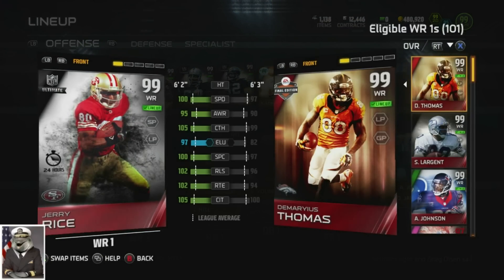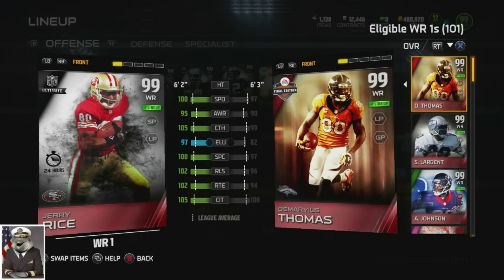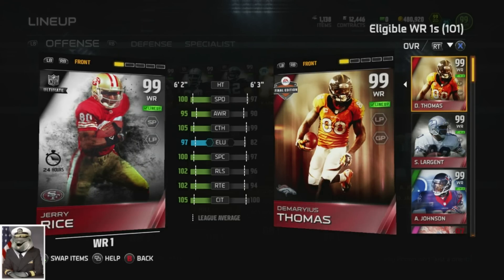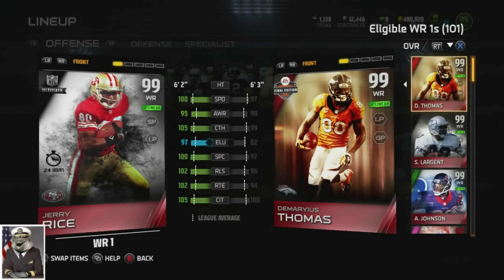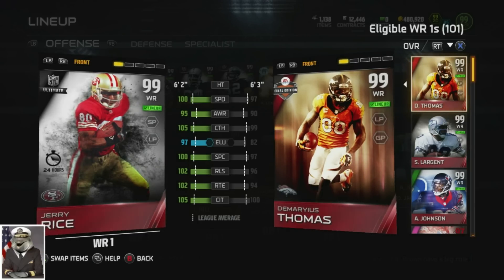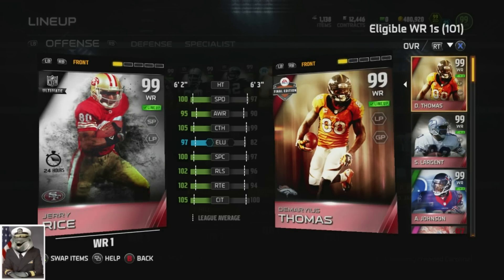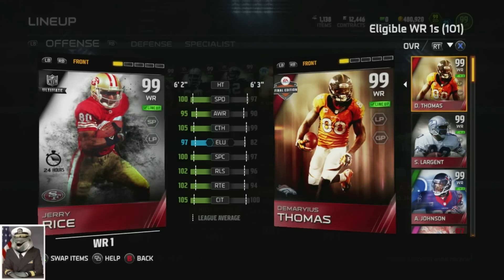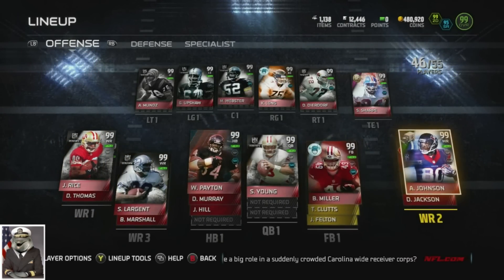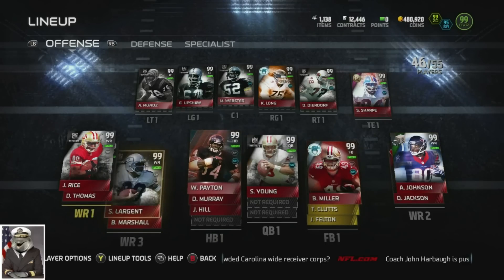I've only done one solo challenge so far, but the card looks absolutely flat-out disgusting - just amazing. When you take a look at everything he brings to the table: 100 speed, 95 awareness, 105 catching, 97 elusiveness, 100 spectacular catch, 102 release, 102 route running, 105 catching, and 103 stickum - it is absolutely unbelievable. So we have him at the one receiver spot.